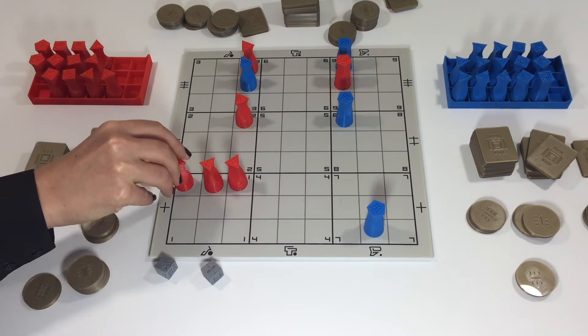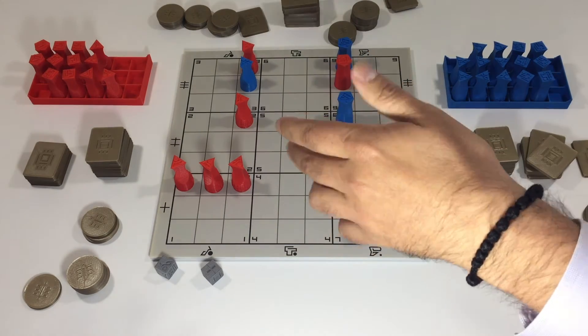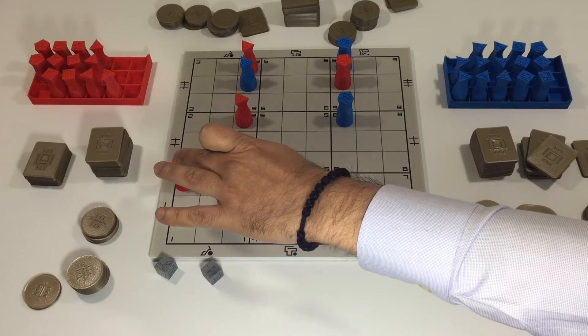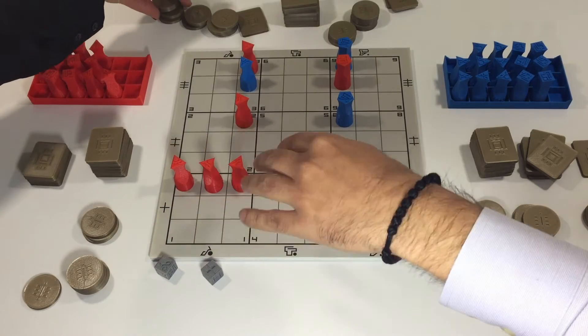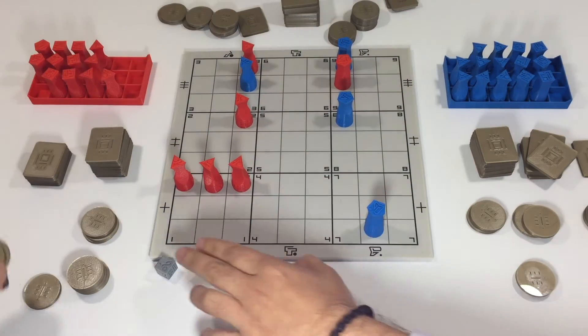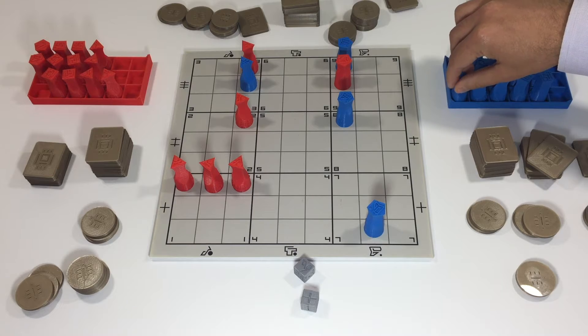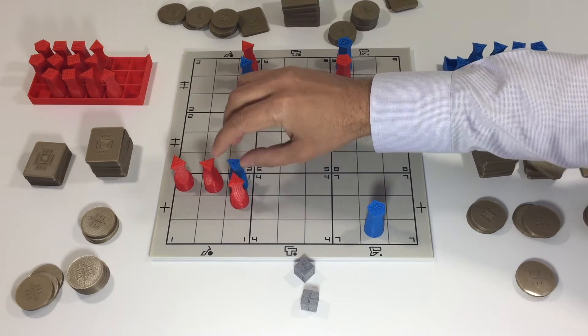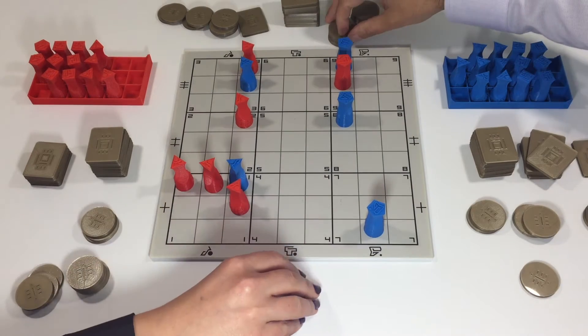We calculate the bonus as the money from the move — which in this case is an investment, so it's minus one — and then the money associated with the position of each piece: one plus one plus one. So it's three minus one, which is two. One-notch bike — now I can commoditize my opponent's product in this particular market because I'm entering it as well.